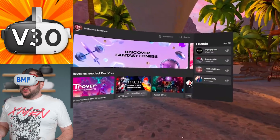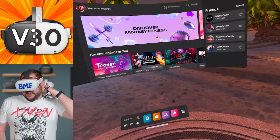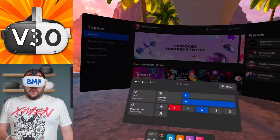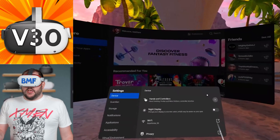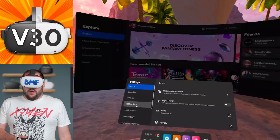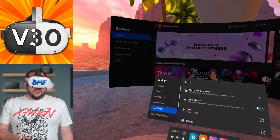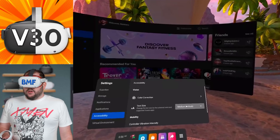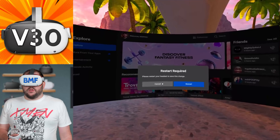We're now inside the Quest home menu for a quick run-through of the new features and where to find them. To get to settings, hit the quick menu button and select Settings — that's the easiest way to get there. Let's find the Accessibility tab first. You can see Accessibility right here. What they've moved in here is text size — you can change it from Default to Large, Extra Large, and Largest.